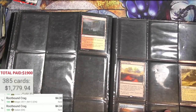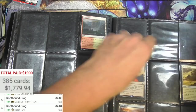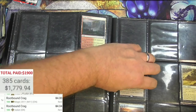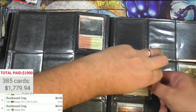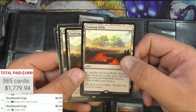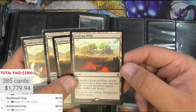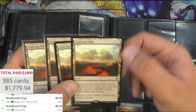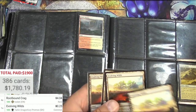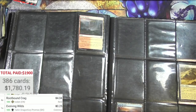Keep hitting that button. Evolving Wilds, Shefet Dunes — hold on, wait a second, what the heck is that? Why does it have a sticker on it — a hollow sticker? Evolving Wilds, Tarkir Dragon Fury by Noah Bradley. I've never seen this — does it make it more rare since it has a sticker? Dragon Fury promo is 25 cents, but it's interesting that it has the sticker on it.